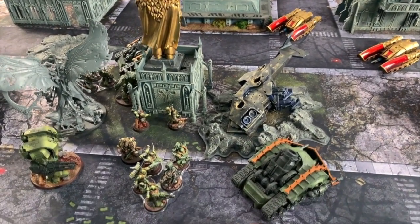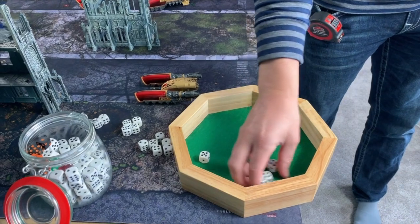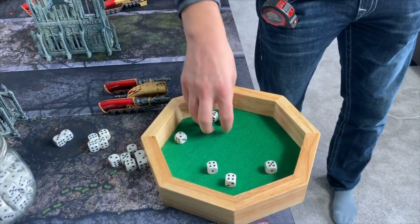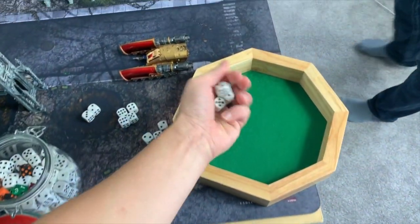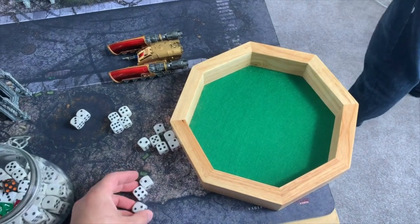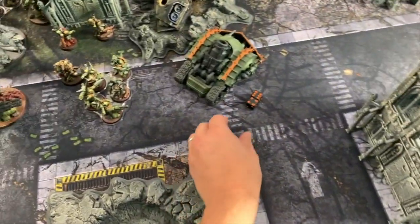Now we're going to hit the Lascannon bolt cannon at him as well. Six shots, all hit. Strength six on toughness eight — fives. Minus two, so fives again. All three hit, one damage apiece — so it takes one, down to nine. Down to nine! That's what we like to see. So next I'm going to shoot the Pallas grav tanks — they're strength seven, they have the beam but not the Lascannon bolt cannons underneath.